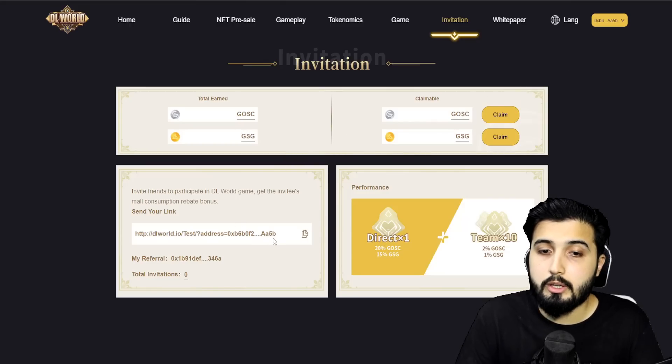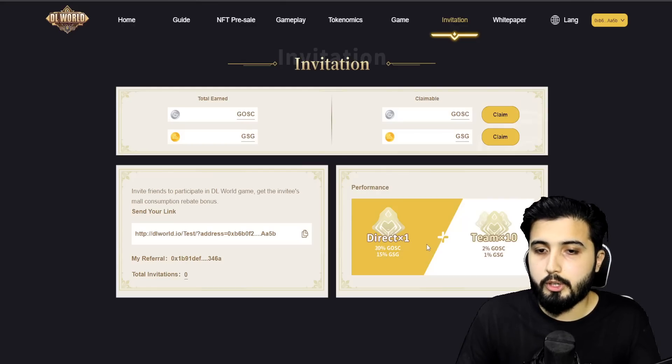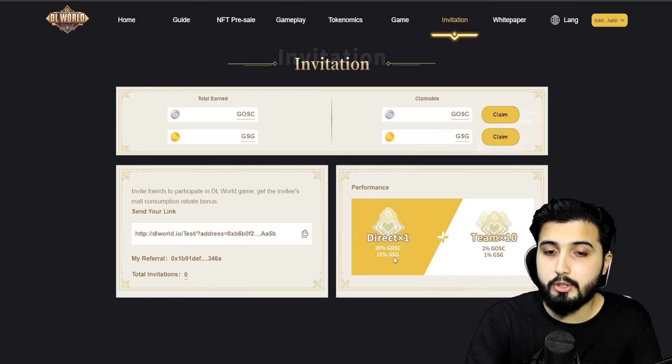It'll give you your referral link once you connect your wallet on site, and it'll show you how many people you've invited and how much GOSC and GSD is earned and ready to be claimed. We have two types of referrals: direct referral and team referral, with their respective rewards in GSD and GOSC. For the first member under your team, you will get a 15% bonus from that member's in-game GSD spending — whether it's used to upgrade account level, buy titles, or enchantment, etc. And if that member invites another friend into the team, that member also gets 15% from the friend they invited. Any member who joined after the first member — one percent of their GSD spending will go to your bonus too, with a maximum of 10 people in the team. This mechanism works for GOSC token spending too, but the rates are different: 15% for direct referral and 1% for team referral. In GOSC it's 30% and 2% respectively, with a maximum of 10 members in the team.